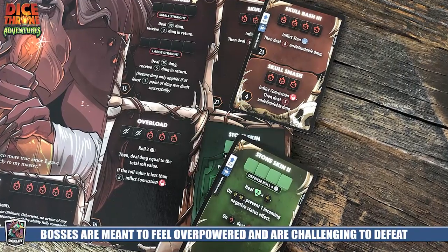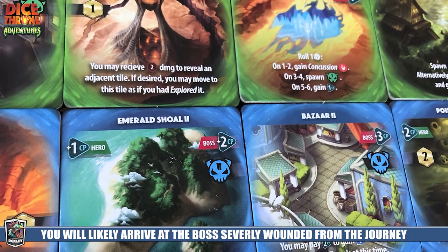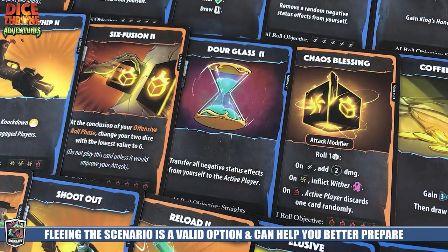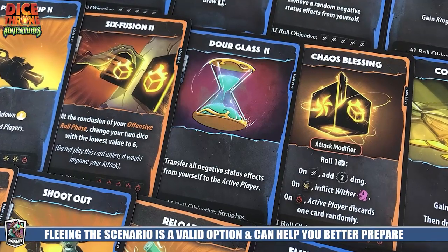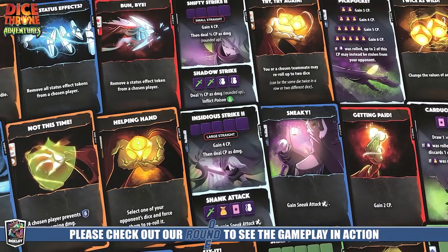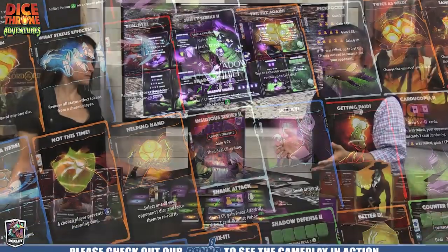You're going into these combats with limited hit points, which are reduced based on player count and the scenario requirements. You must survive the entire dungeon with the help of your friends, using cards to power your character and support other players. Importantly, if you reach the boss and decide you're not ready, you can flee and retain all your gold. However, if you attempt the boss and are defeated, you keep your items but lose half your gold.